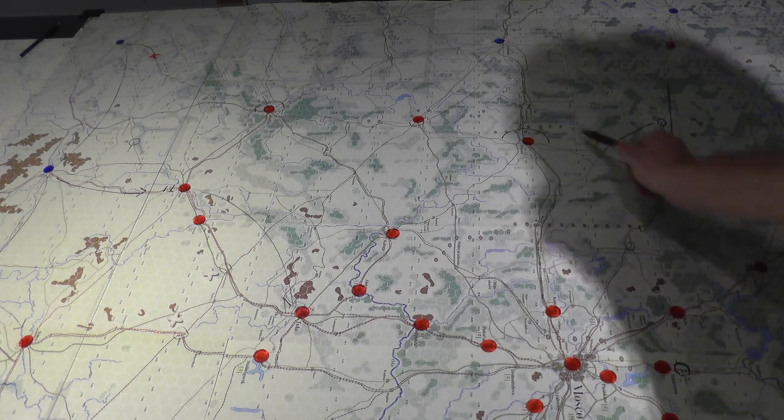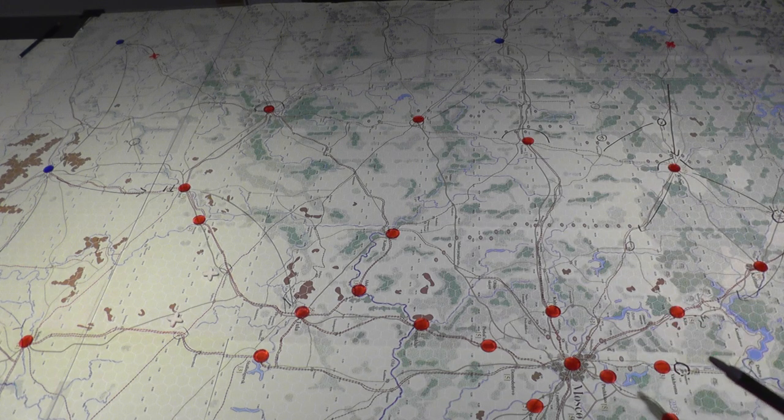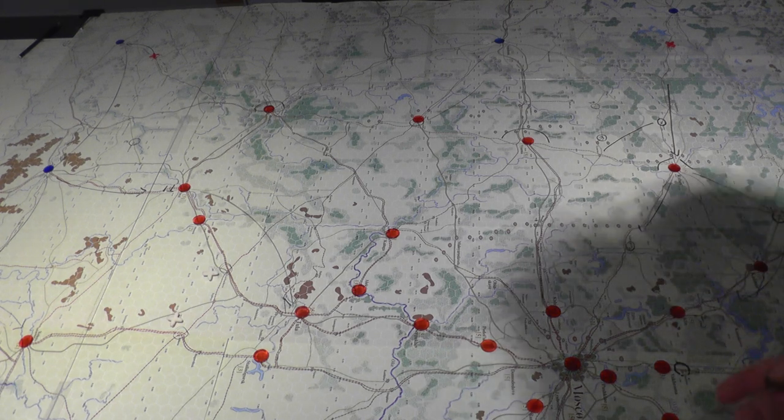The Vyazma and Rzhev area is a different story — they take a little bit longer — but from where units are set up there are opportunities to create fairly large pockets. There's also a body of units up in this area that will probably not do terribly much, and I'm thinking of taking the SS formation from there and moving them down here. I mentioned in the other video that I was curious about the Germans approaching around this way as well, just to follow up on some historical reading I've been doing.